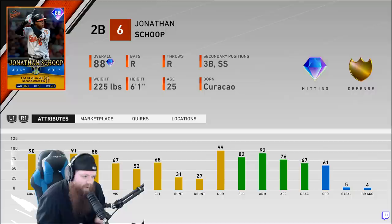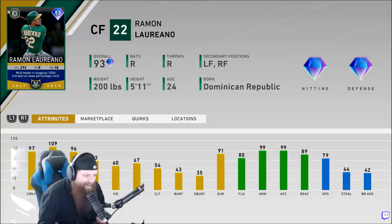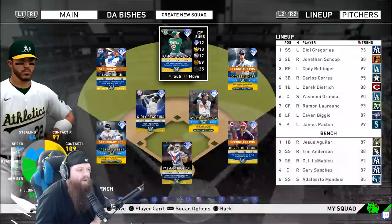You could technically throw Schoop over at third and he'd still have the arm to get it there, so you've got a little flexibility. Then Ramon Laureano — this card last year I didn't really try, but a ton of people told me it was nice. He's got 99 arm strength and 99 arm accuracy, which is incredible. 79 speed so he's not slow. Offensively he's got 97/96 against righties — I think he should be a solid card.